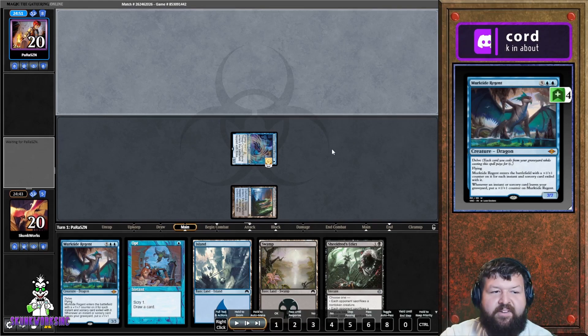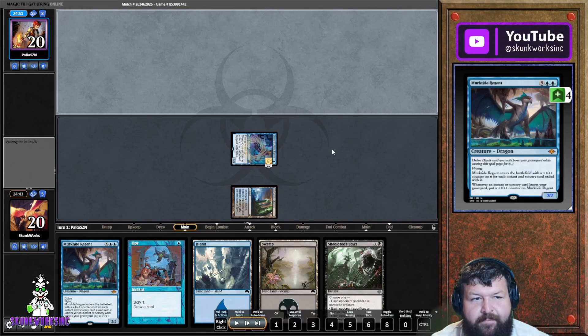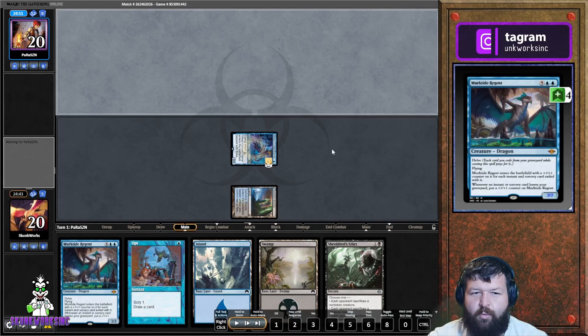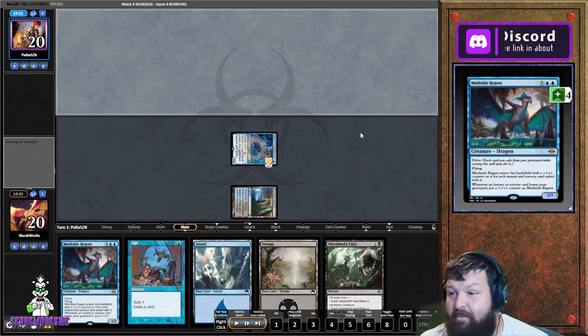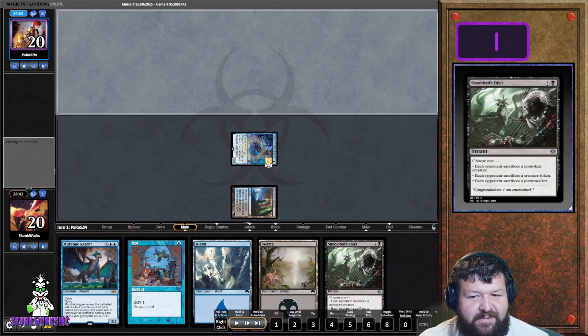We see a hand with a Murktide — not really happy about that — but we've got a piece of removal, an Opt, and a Sleepy. We're happy about Sleepy; that's what our deck is constructed around. It's our turn one drop, so we're not expecting it to do much, but it adds board presence — something that sits out there until we're ready to start swinging and turn the corner.